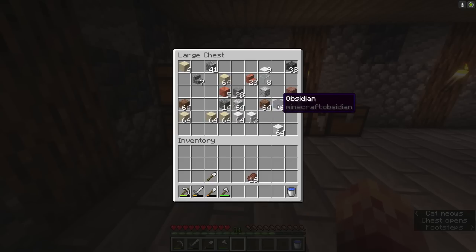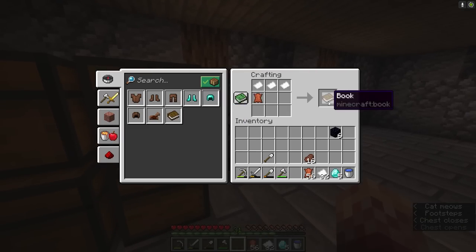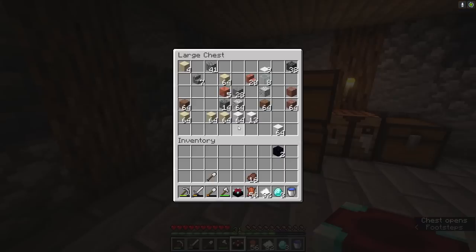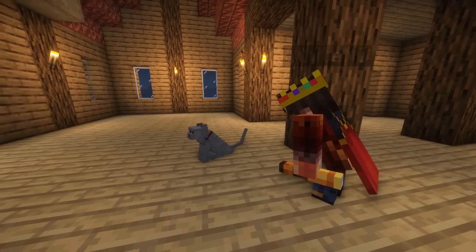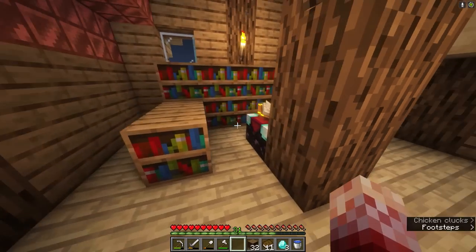Something I realized was that from my trip I got obsidian and also diamonds. Now if we take my paper, smash it together with a leather, we can make a book and ultimately an enchanting table. I definitely want an enchanting table — it's gonna help me get some better tools. The reason I want this is to upgrade a fishing rod because I'm not finding a name tag. I just want to give Mike a name tag.